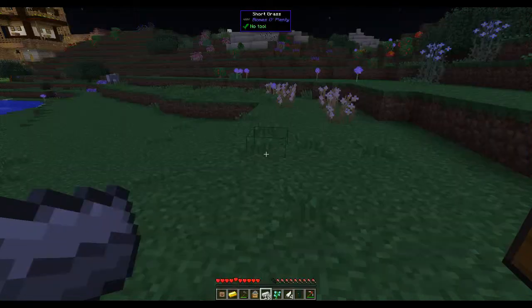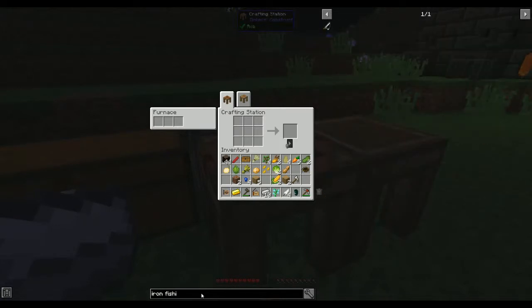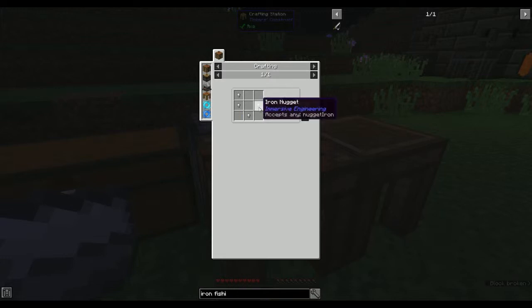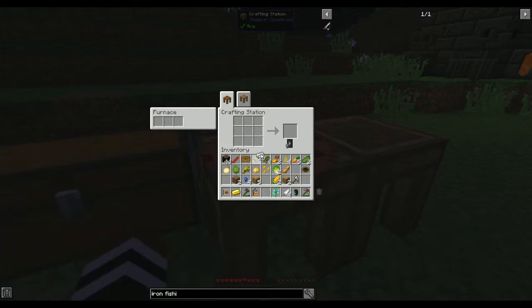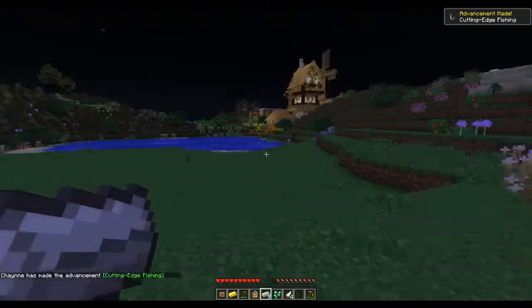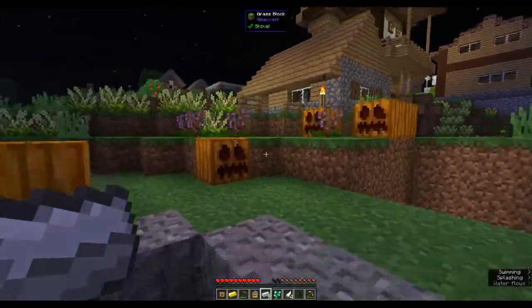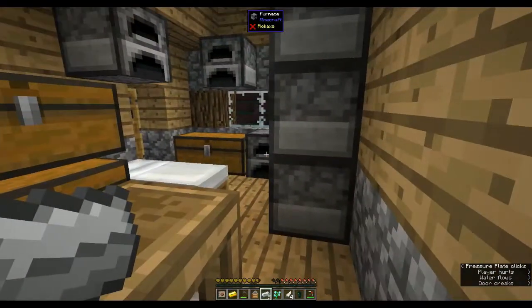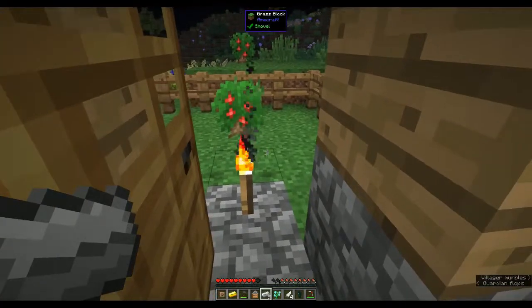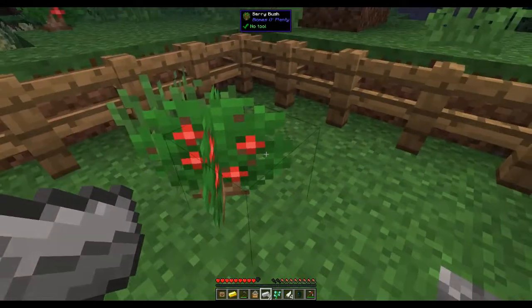Next thing is an iron fishing rod - I didn't even know they had a fishing rod, I've never heard of that one. You need two bits of iron, string, a hook, and a hook is iron nuggets. To get nuggets you take a piece of iron, put it in your crafting table, and it breaks it down into nuggets. So the hook is iron nuggets and string. I need to go find string in the house. Oh, there's some particle effects every time I come out the door.